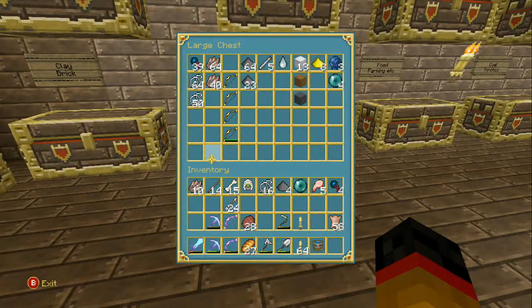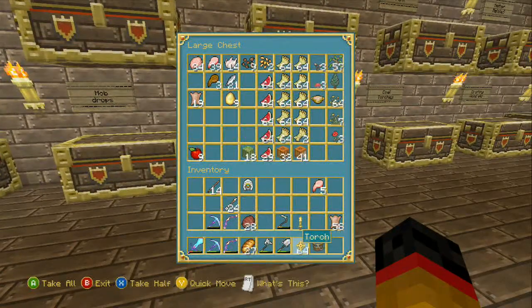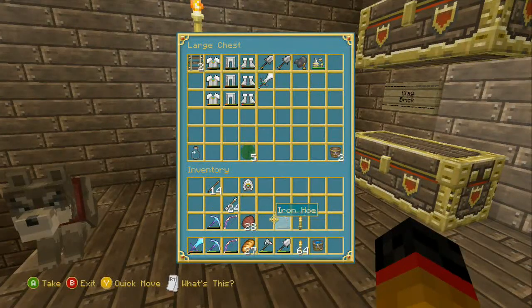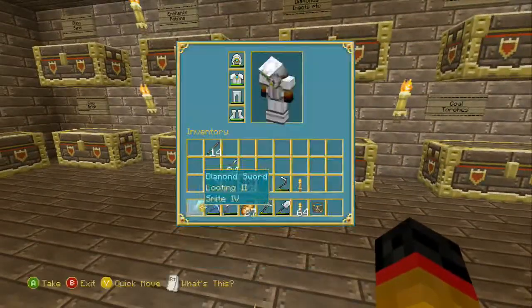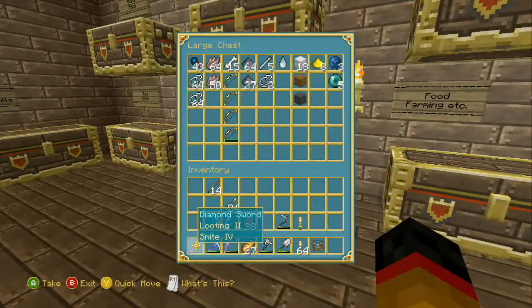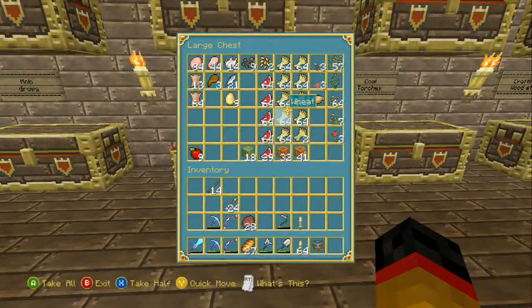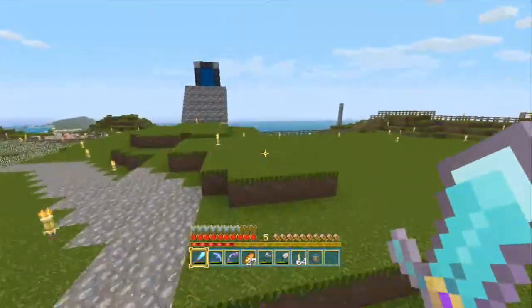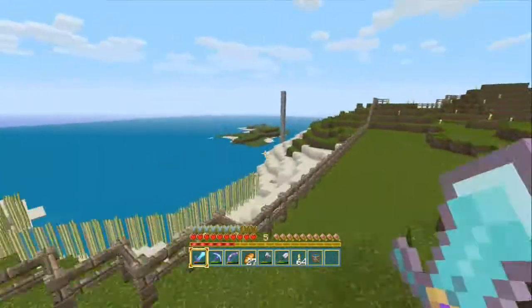I was going to try and find — let me just empty this. Put the raw pork chops in there, leather in there, got an iron helmet to put in here. Have we got any ink sacs? That's what I was wondering. Have we killed a squid before in this world? Apparently not, so let's go look for a squid.